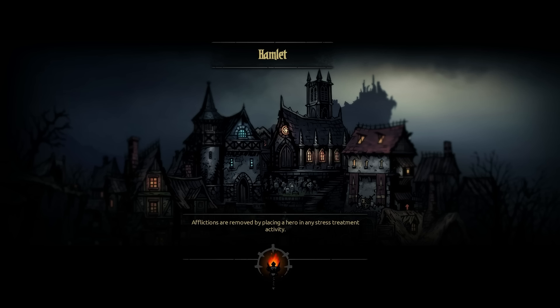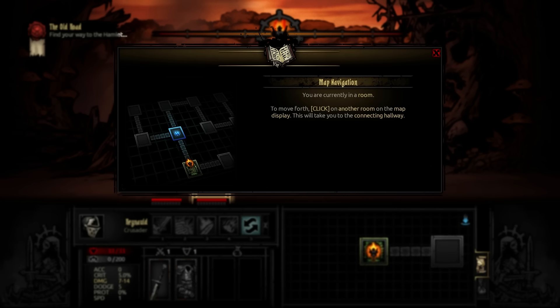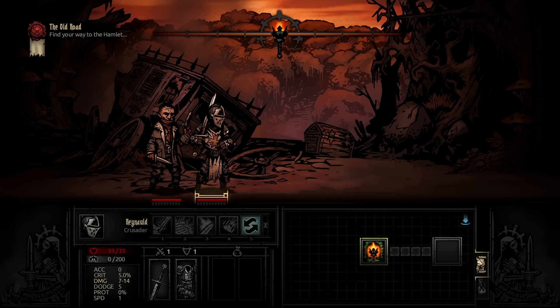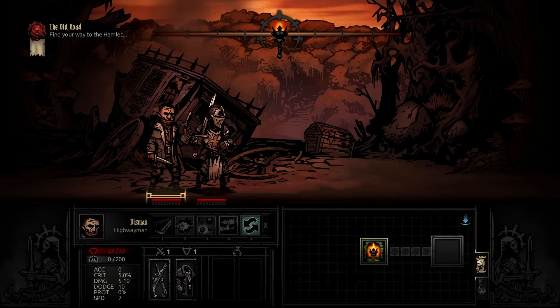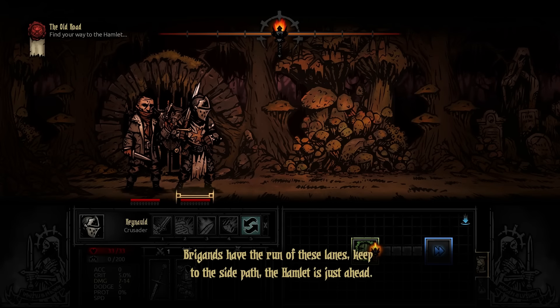That's one intro. We're starting in a hamlet down the hill from the old mansion. Press space or click to continue. The old road map navigation explains: you're in a room, click on another room to move to a connecting hallway. This feels like some of those really old Windows 95 adventure games with this exploration system. We've got Raynald — a Crusader — and Dismas — a Highwayman — equipped with flintlock, rusty blade, worn overcoat, rusty hauberk, and battered longsword.